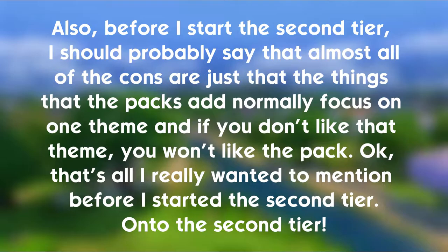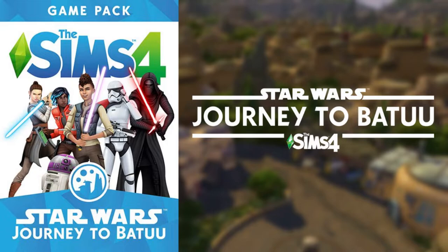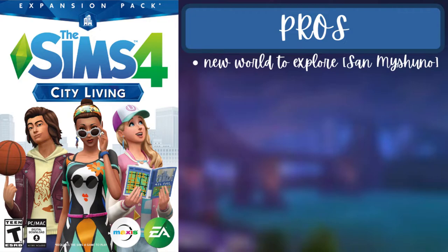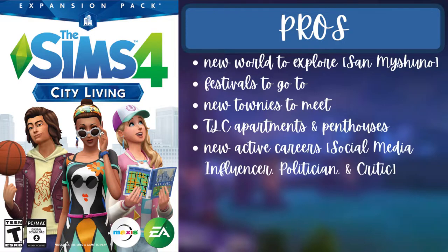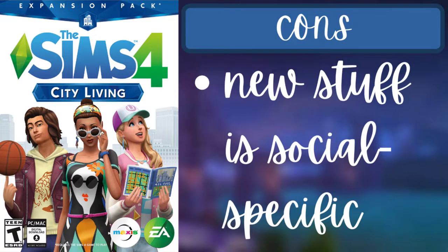For the second tier, there are three packs: City Living, Get Together, and Journey to Batuu. For City Living, the pros are a new world called San Myshuno, festivals to attend, new townies, NPC apartments and penthouses, new active careers — social media influencer, politician, and critic — a new aspiration called City Native, new traits — unflirty and vegetarian — and a new singing skill. The one con is that all the new content is very socially focused.